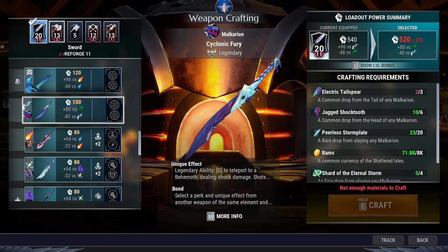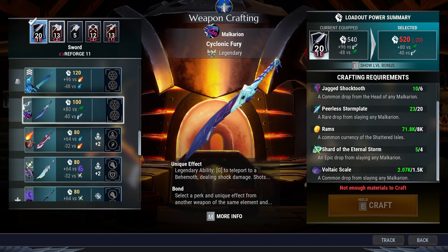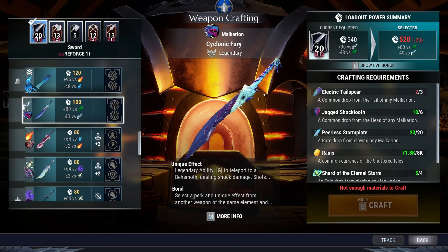Welcome back to the channel — we're back with some Dauntless. I'm picking up a series I've been working on for longer than I should be. After a little hiatus, we're back crafting all the legendary weapons from my previous reset. We're gonna be farming Malkarian — I really only need one more run as long as I can cut the tail. I only need one electric tail spear; we got five out of four eternal storm shards, so we're just lucky there.